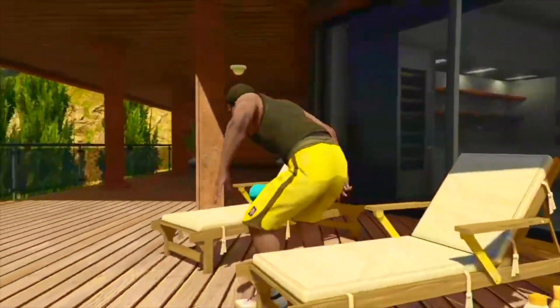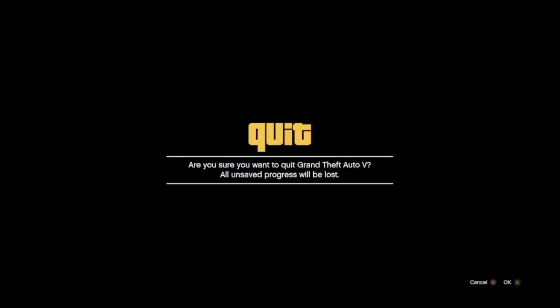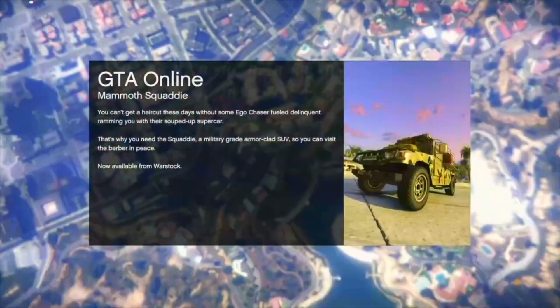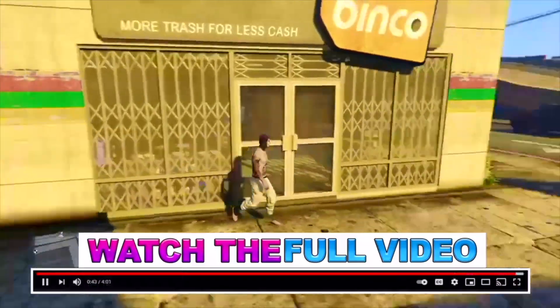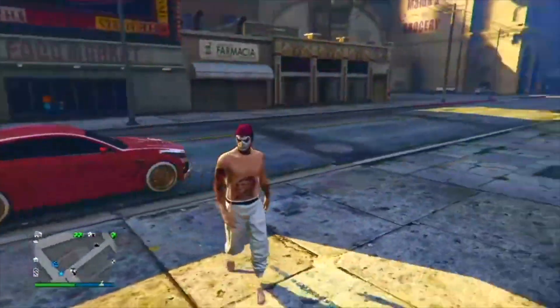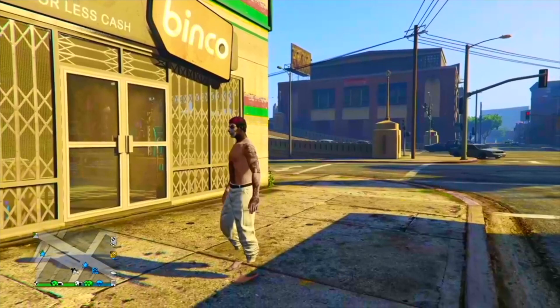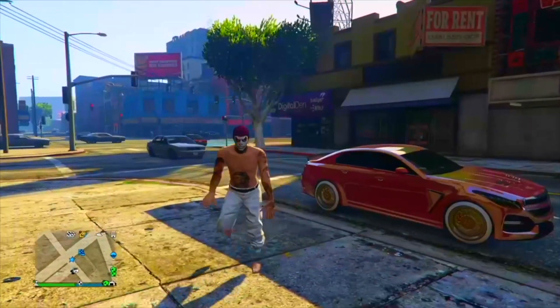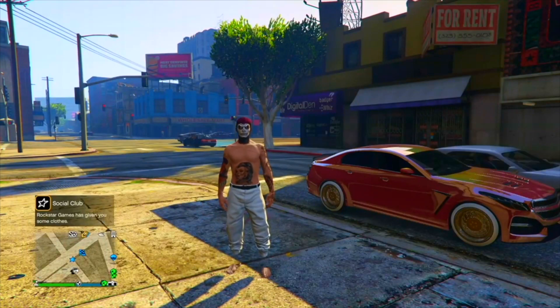Once you have loaded into story mode, go ahead and start up an invite only session. This will be the final step. When you load into the invite only session, if you've done everything correctly you will in fact have the joggers. Go ahead and save those joggers. If you want to rinse and repeat to get all the other joggers you can easily do that by following all the steps once more. This works best if you have a friend to help or if you have two consoles. That's it for today's video — if you enjoyed it, be sure to drop a like and subscribe. Venom Plays, bye!